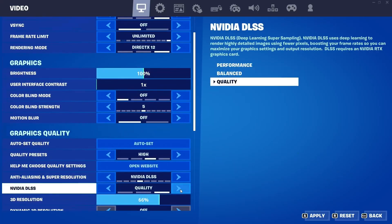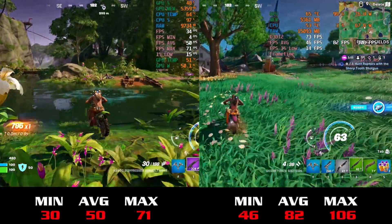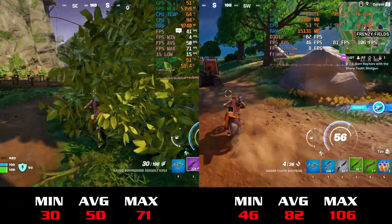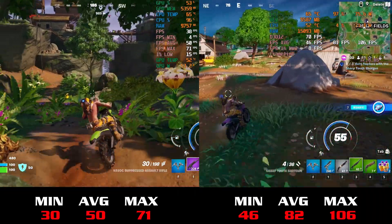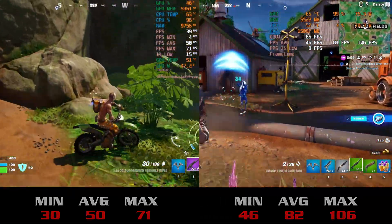Back in Fortnite, using DirectX 12 set to high with DLSS on quality, all the figures are about a third faster, which is to be expected with an overall faster system. The faster memory also helps to flatten out the frame time graph.